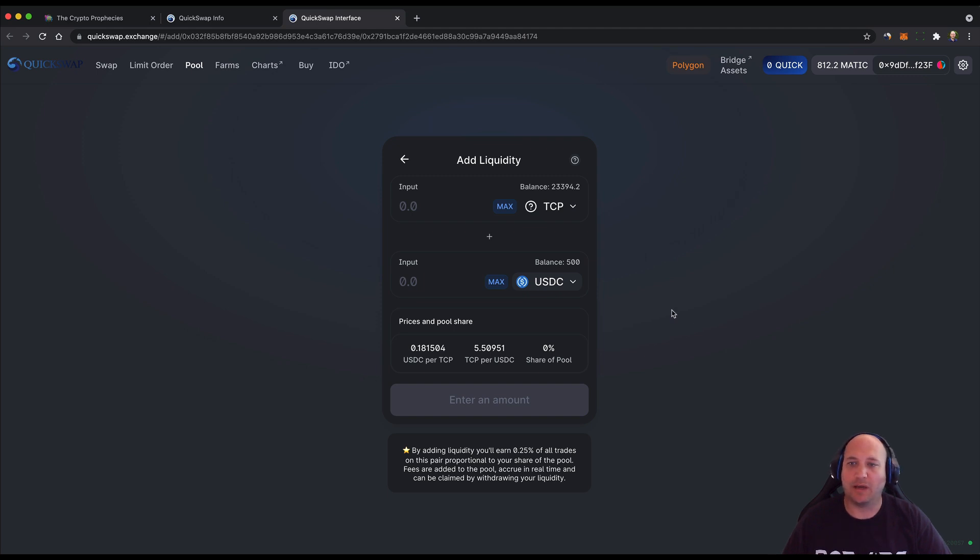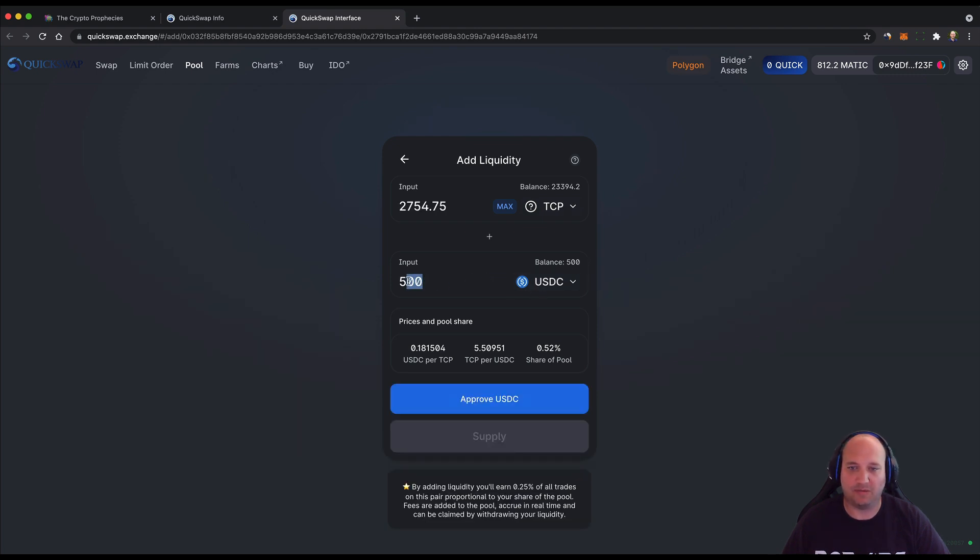I'm now in QuickSwap and we're able to add liquidity for the TCP token and USDC. You need to add these at equal amounts — it shows my balance of TCP and my balance of USDC. I'm going to add my maximum, which for me is $500 worth of USDC, and it then calculates the equivalent amount at the current market rate of the TCP token.